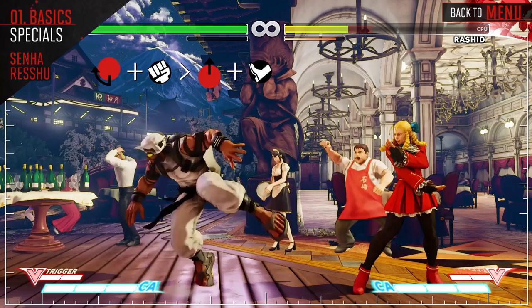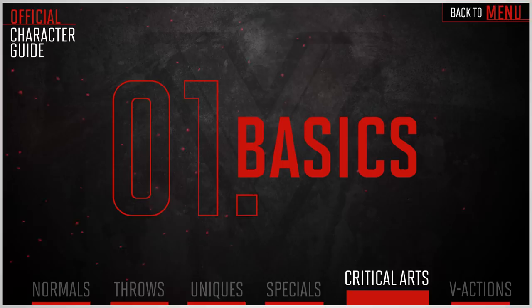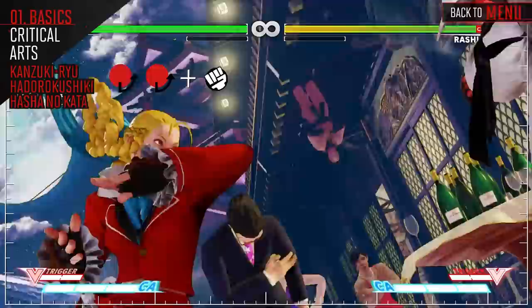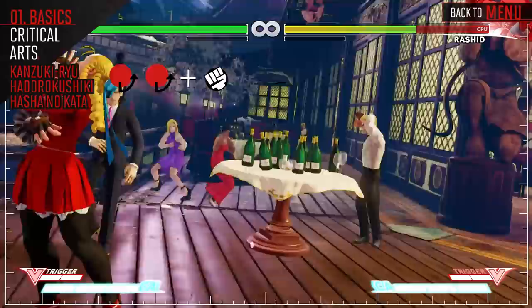Karin's Critical Art can pretty much connect after any of her juggle combos, giving it huge combo potential. It does a good amount of damage and is invincible on startup. Use this to finish off opponents or to blow through attacks that may come your way.